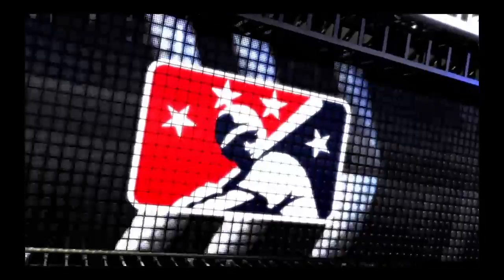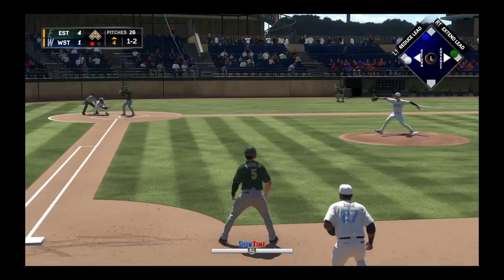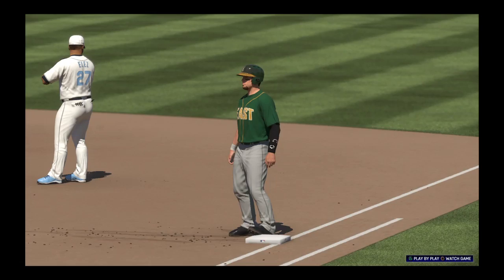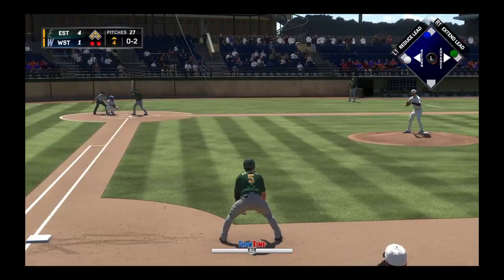Bases loaded with only one out - this guy can do some damage. Looking for the strikeout, here's the one-two, and this is swung on and missed - a huge punch out there as the bases remain loaded with two away. Riding in once again, Ned Cairo, who tripled earlier, making him one for two in the ball game.